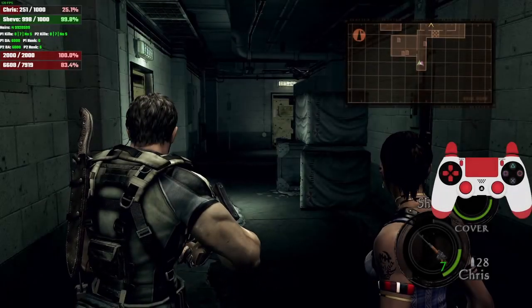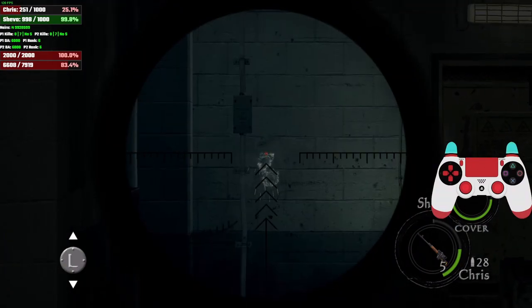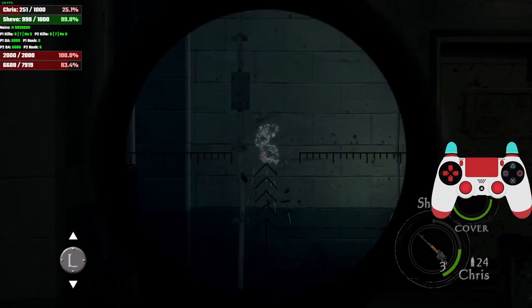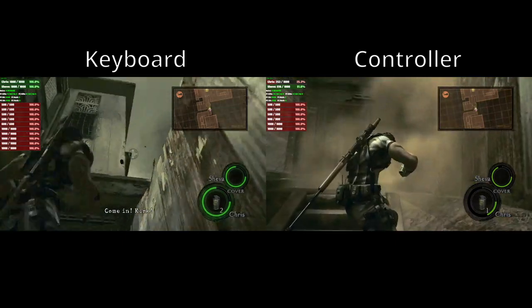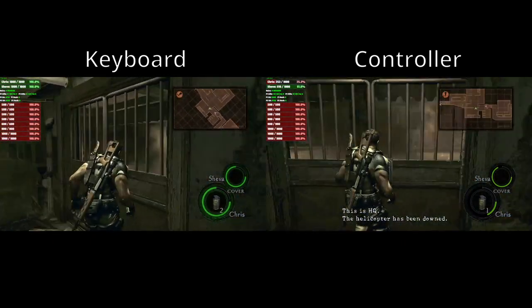Secondly, controller allows for a specific tech involving semi-automatic sniper rifles, where you can reload the sniper rifle while shooting it, so far skipping the reload animation while allowing you to keep shooting. The downsides of controller compared to keyboard and mouse are firstly that you get no reticle when throwing grenades on a controller, making a specific tech harder to achieve.